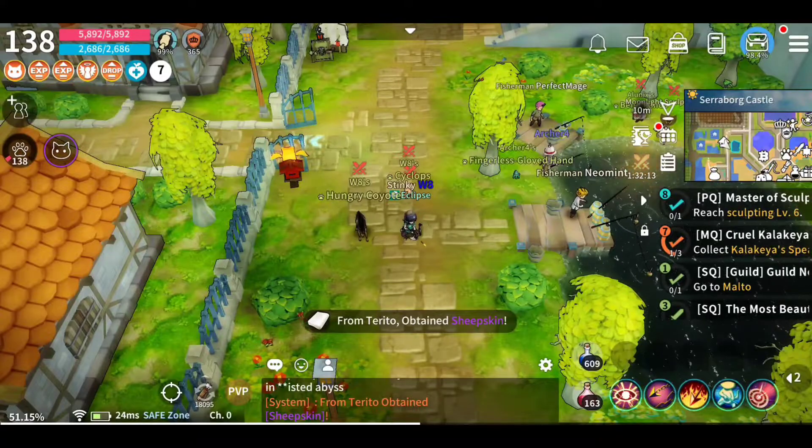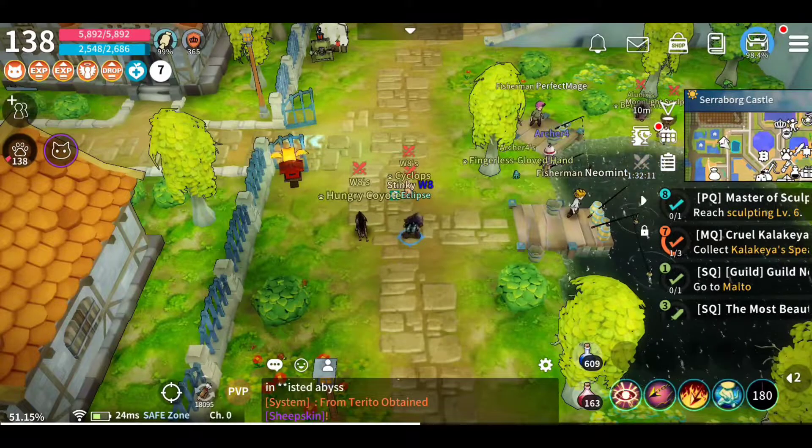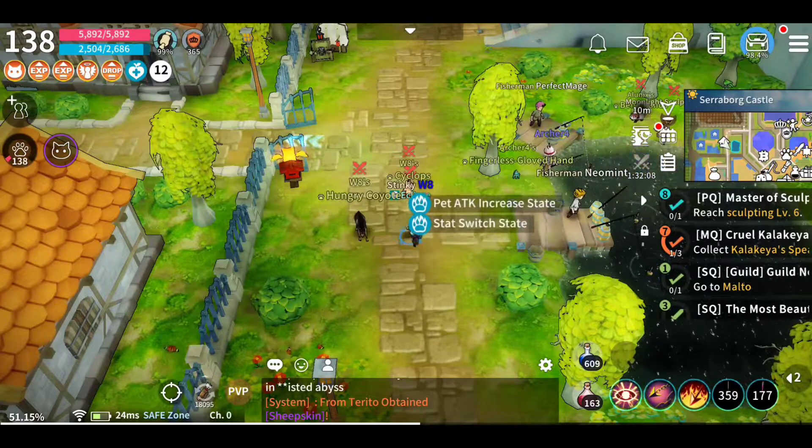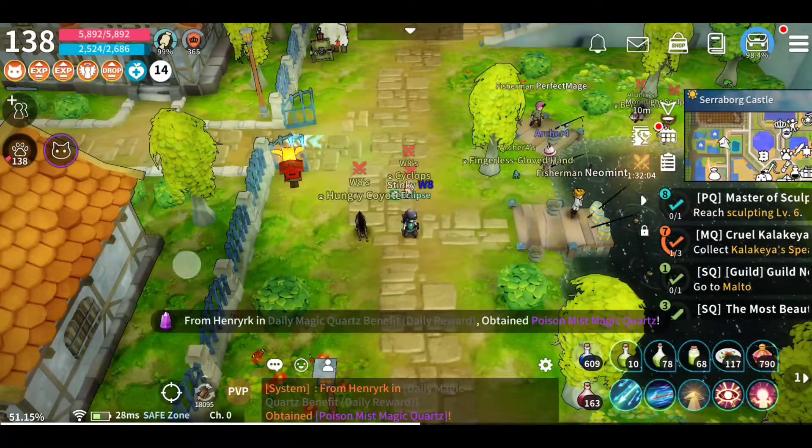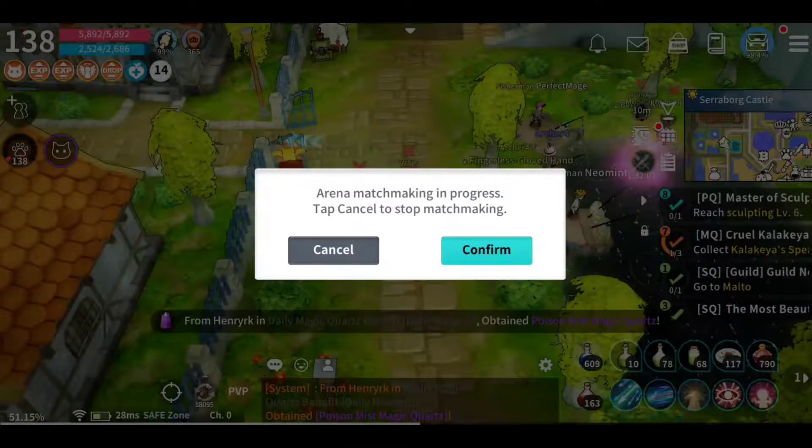I'll show you how I do that. I use my buff, I use my other buff, and then I use my potion. And what I do is I queue into matchmaking after I use my potions.